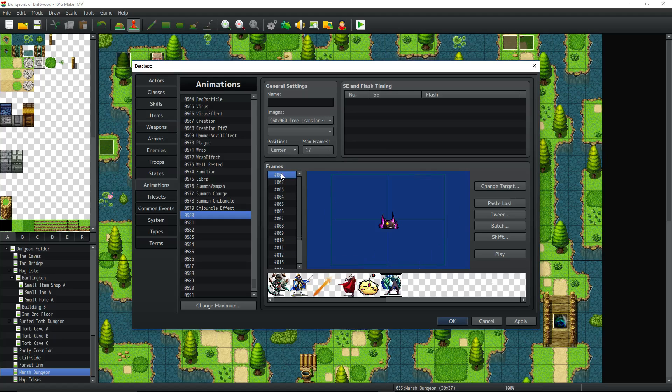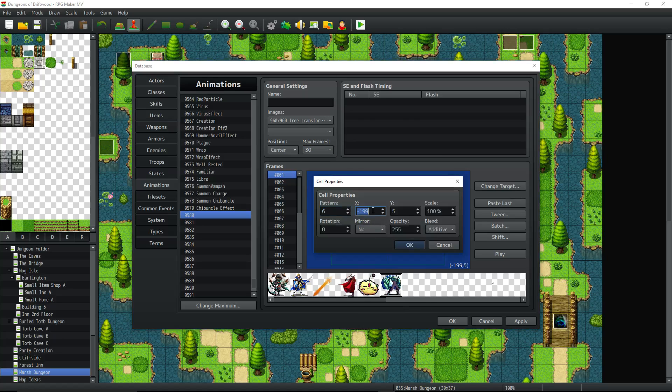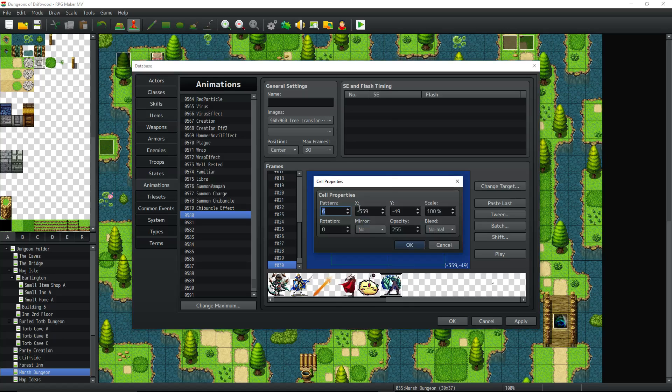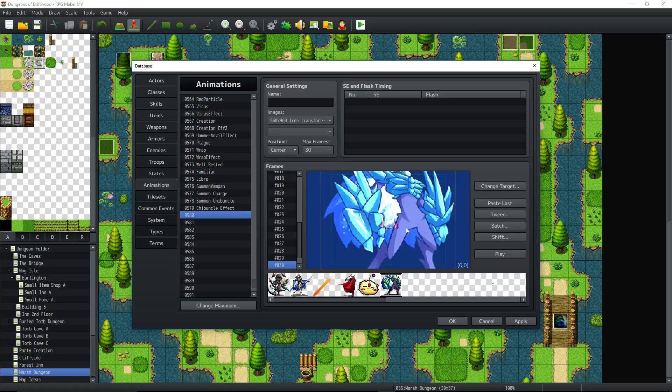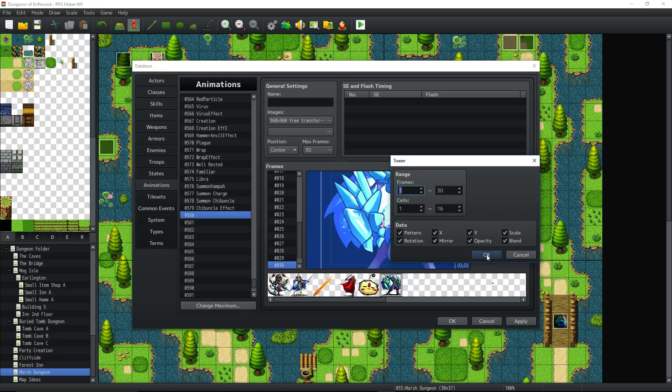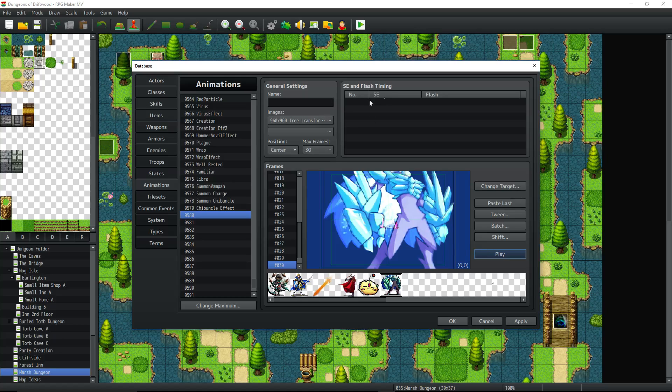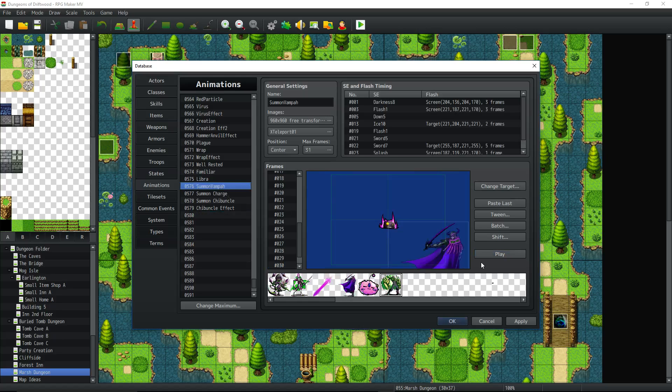Let's delete those extra frames and make it 30 frames total. Start at 100% normal blend mode at position 0,0, copy to the last frame, and edit that one to 500% additive blend mode, position 0,0. Then tween all frames. Now when we play it, it expands from normal to blown-out. You add sound effects and so forth — I won't do all that here since it takes about an hour — but you can see how the animation looks once it's built.